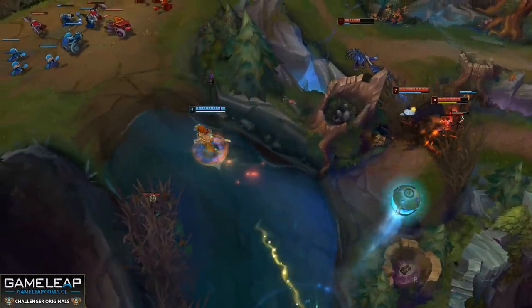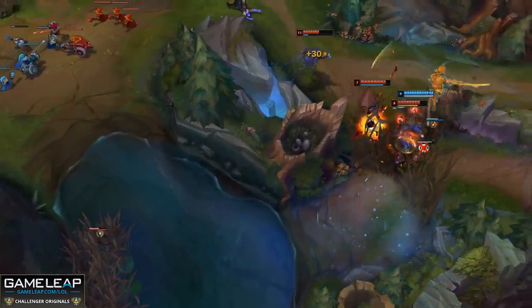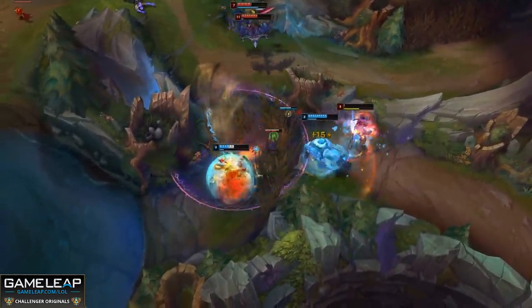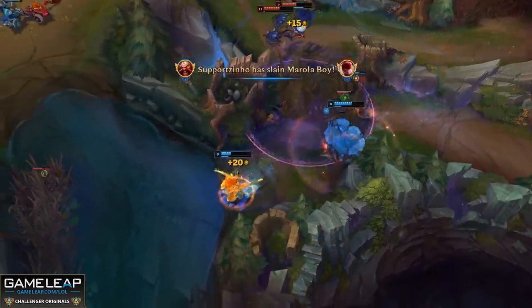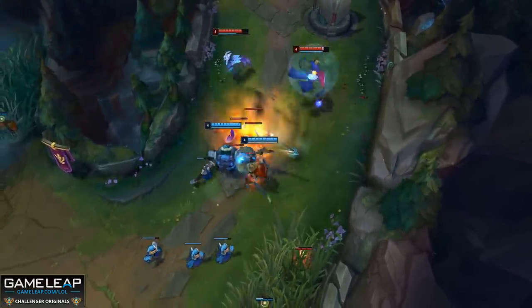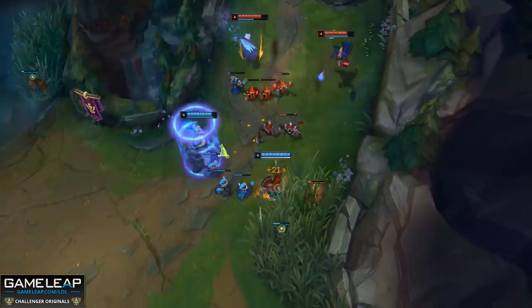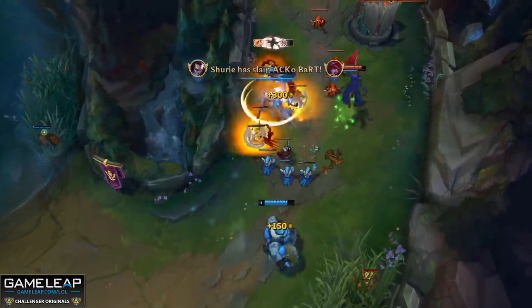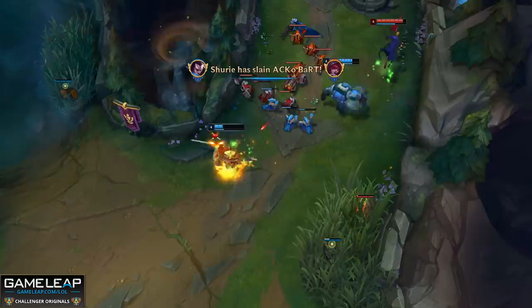Gragas ultimate gives Yasuo the ability to ultimate for basically free. His E also has some knockup synergies too. Not to mention that their sheer combined damage is really difficult to overcome. Without magic resist, armor, and health, the enemy team is probably going to get one shot. Even if they don't get one shot though, Yasuo can make up for Gragas' lack of strength. Gragas' W is what allows him to get really tanky even without building tanky items because of the damage reduction, but sometimes it's not enough. Yasuo can make up for this with his wind wall.